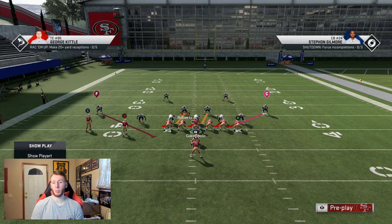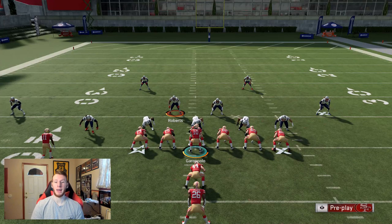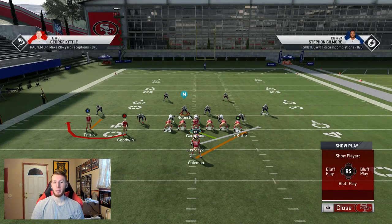Starting off with the stretch bubble, the defense is in Cover 2. With Cover 2, the run fits put the outside corners in the run fit — they're going to be shooting down at the running back right away without hesitating. This usually makes Cover 2 pretty decent stretch defense. The way the blocking works, Juice will usually go out and get the cornerback right away, which makes it very good for you to get to the sideline.